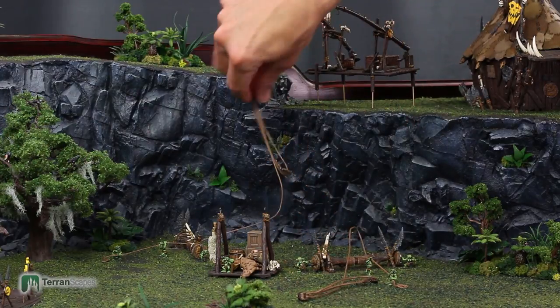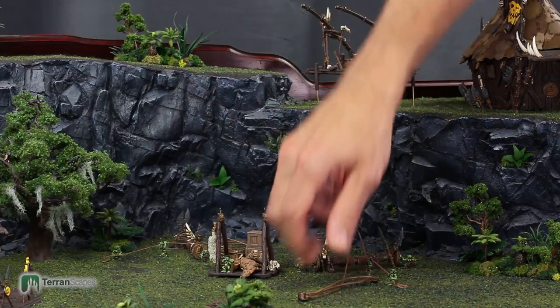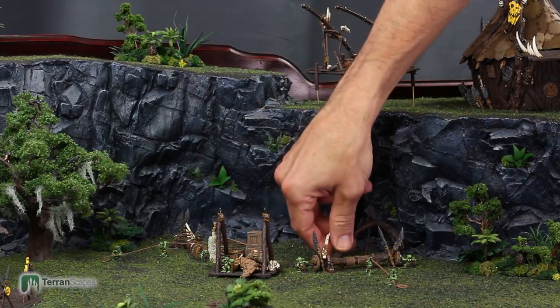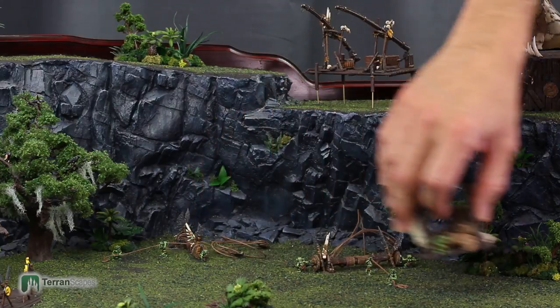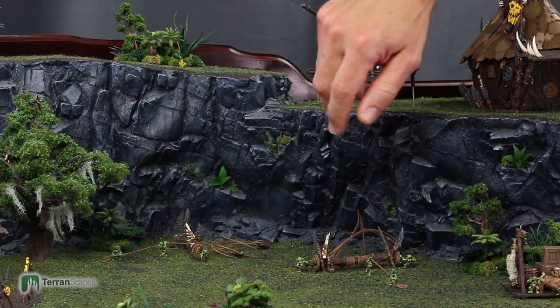That is how it comes apart. This can just be folded in front of the winches, and because everything is glued in place, none of the ropes are going to lose their position or become tangled.